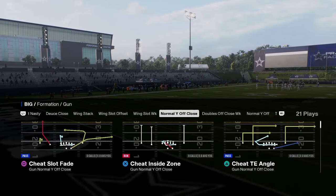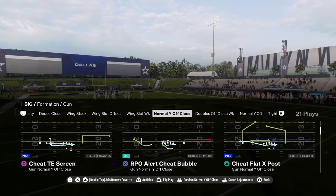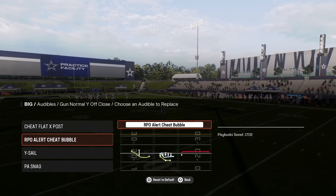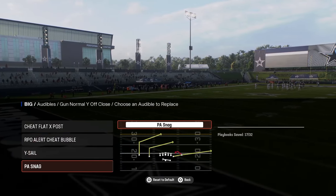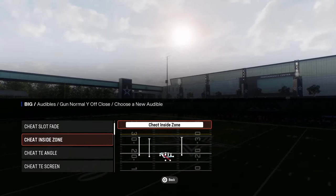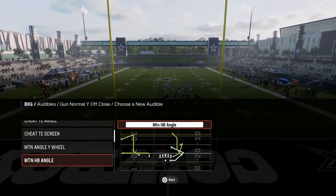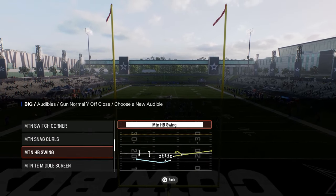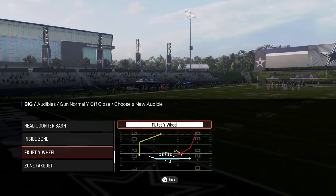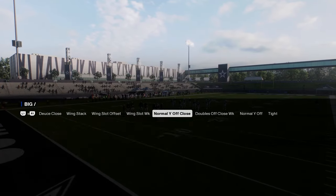The audible I like to have out of normal Y off close in this playbook is cheat flat X post. I'll have the RPO bubble, the Y sail, PA snag, and from there you can put whatever you want in. I like the cheat slot fade, but cheat tighten angle is good, cheat the screen is good, motion angle wheel is good, and motion halfback swing is an underrated situational play call.